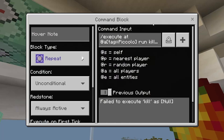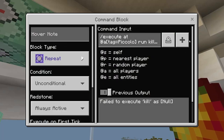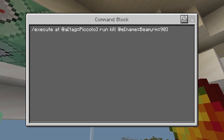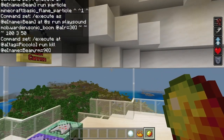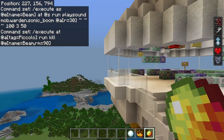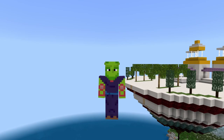And then repeating, unconditional, always active: slash execute at at A, tag equals Piccolo, run kill at E, name equals beam, RM equals 90. So if the beam gets more than 90 blocks away, it kills the armor stand, just like with the Masenko blast — we don't want these things flying around the world because that will affect the commands we're running. If you haven't yet, check out the Goku tutorial — Ki Blast, Kamehameha Wave, and even the Super Saiyan transformation. This is BrownCode67, I'll catch you next time.